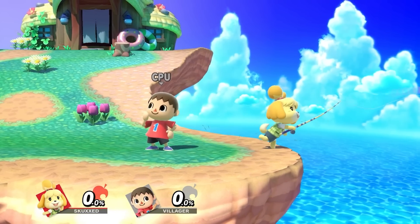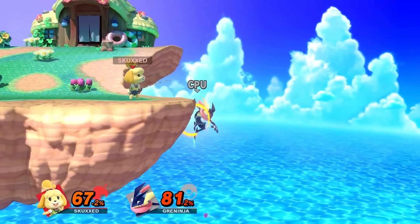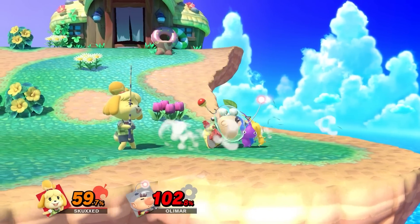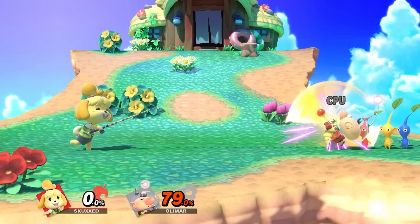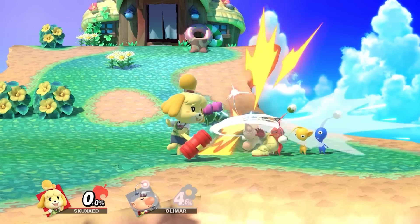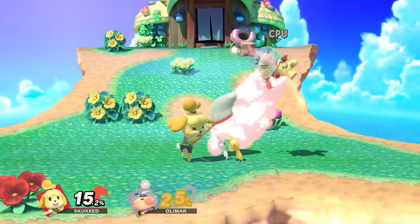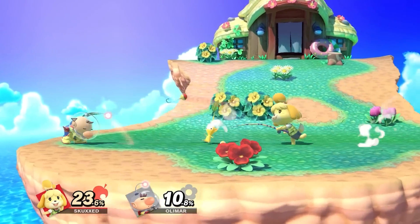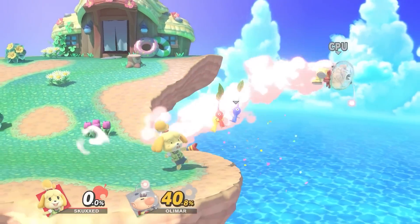Fishing Rod provides a simple, yet terrifying means of literally fishing for a punish, as she can use it to grab opponents attempting to recover, or reel her line back in for anyone who manages to get past it. She can also choose to throw the opponents in any direction she likes, KOing at high percents. While her jab provides a 50-50 mixup into her tilts, grab, and even smash attacks. All these tools combined make her a monster at stage control, and will be a threat for anyone who dares underestimate her.